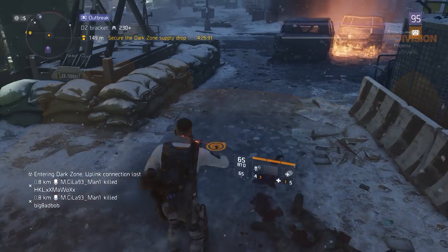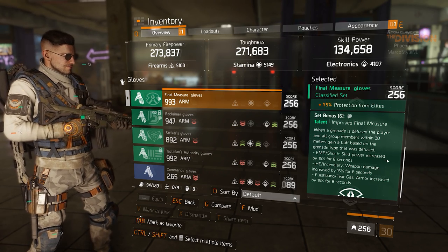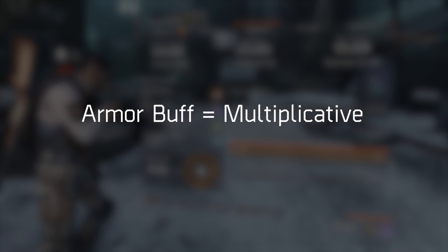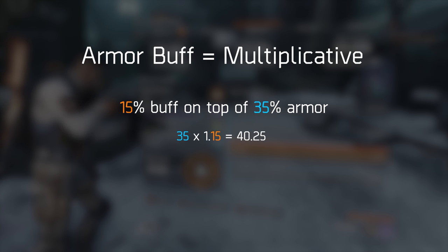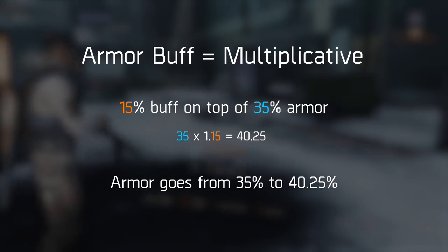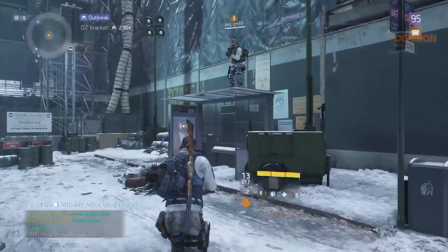It has to be noted that the grenade defuse mechanic doesn't work on friendly grenades anymore, which is good because that used to get in the way more than it helped — but it also means players won't be able to proc these buffs themselves by throwing a friendly grenade under the Final Measure user. After testing, I noted that the 15% armor buff from defusing a tear gas or flashbang grenade seems to be multiplicative, which makes it very weak compared to the other two buffs. Players only have 35% armor to begin with, and 15% of 35% is just 5.25%, changing squad armor from 35% to 40.25% for 8 seconds — a small boost on this one certainly won't hurt anyone.